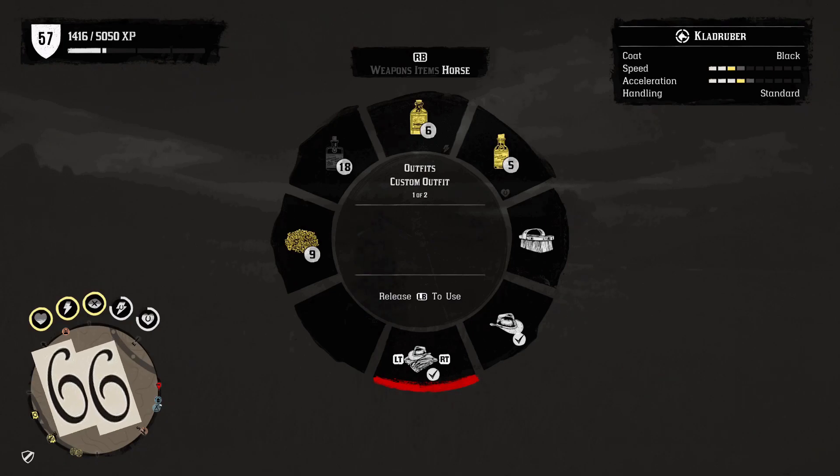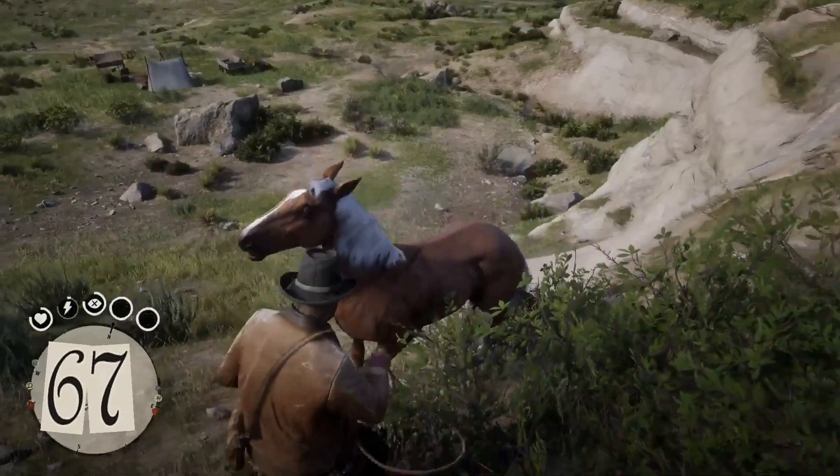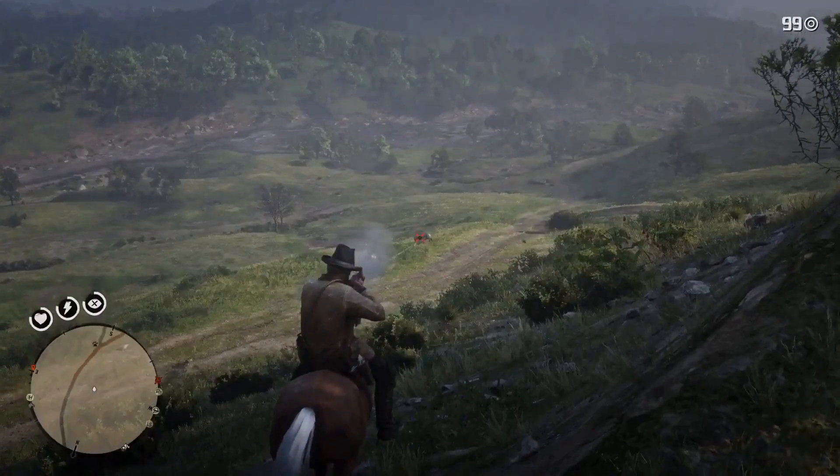Have multiple outfits so you can change between them on your horse to adjust for temperature. If you don't have a hunting wagon and you see a wild horse, tame it — you now have another place to put a carcass.